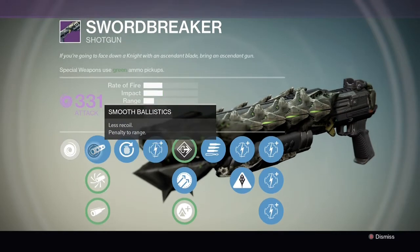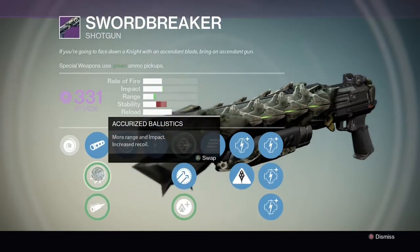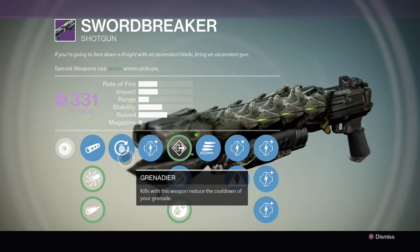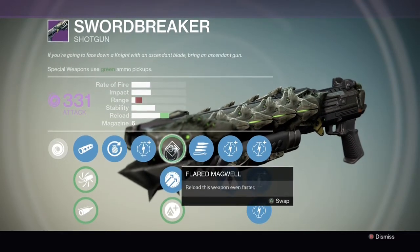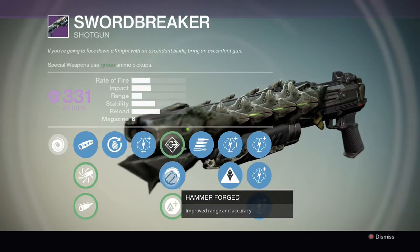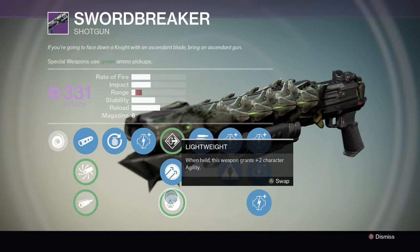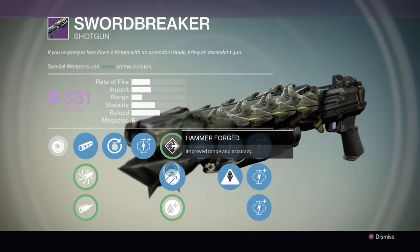Starting off with PvE, this is my current setup with the gun that you can see here. I have Smooth Ballistics equipped because this gives almost double stability, and although the others do give a bit more impact and range, I feel this is the most useful of the first three. The Grenadier perk allows us to regen grenade energy quicker when we get a kill.